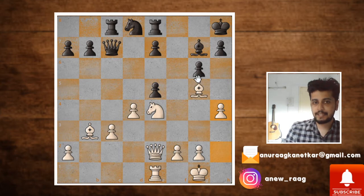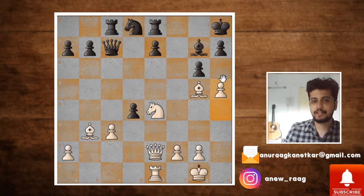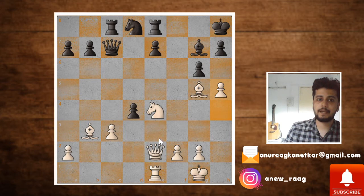Tal pushes h4 with the idea that he doesn't have too many pieces attacking the kingside yet, so the best move is probably to start pushing this pawn. Karpov captures and Tal ignores it and pushes h5. The idea is he can capture either on g6 or even push h6, and after the bishop moves he will get this diagonal for his own bishop and also maybe the queen at some point to attack the black king.